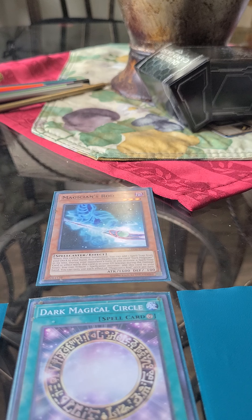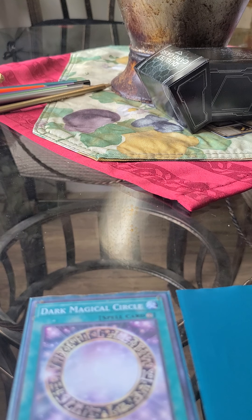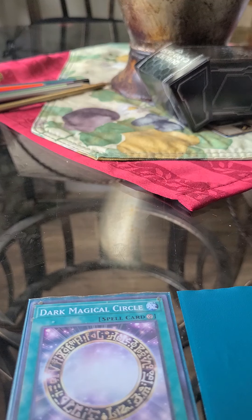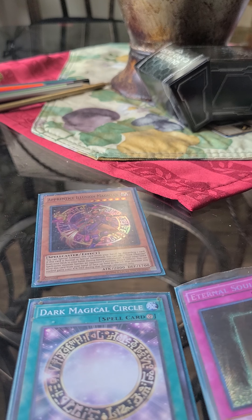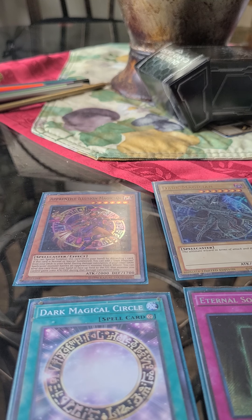Normally I would do a one-turn combo, but this is what we can do at this time. From here, they do their turn — Magician's Rod is destroyed. Now we draw. We've got Apprentice Illusion Magician, so we can discard Magician's Rod to special summon Illusion Magician. Now I get to search for Dark Magician itself via its effect, but before I go any further I'll activate Eternal Soul once I get it.